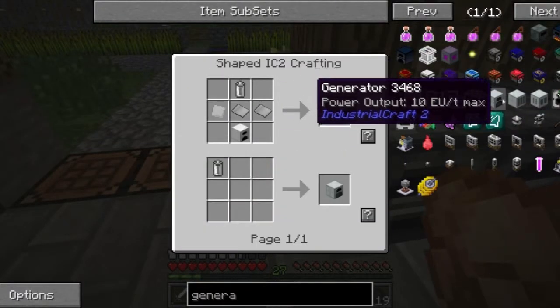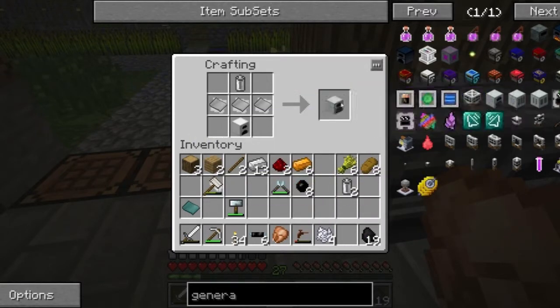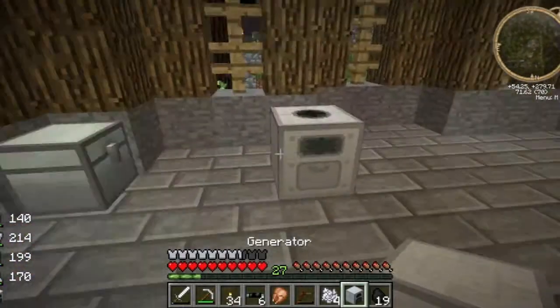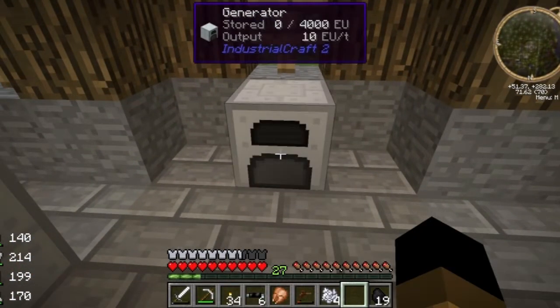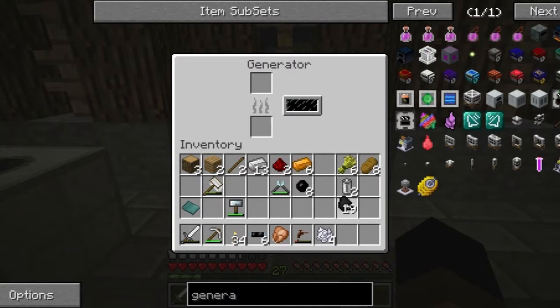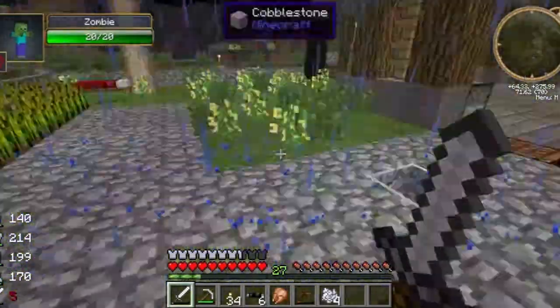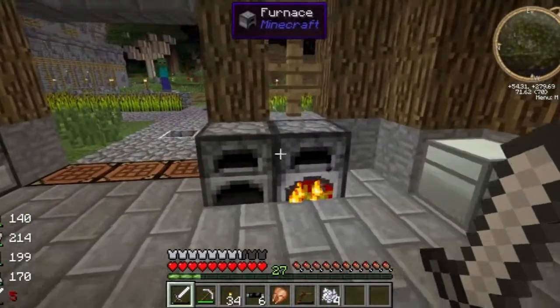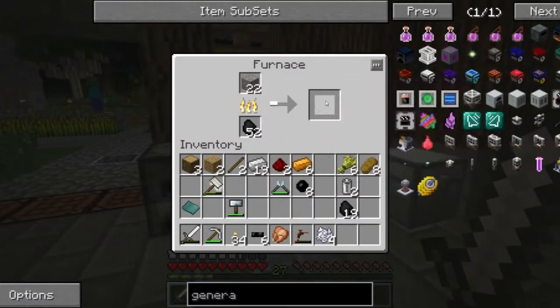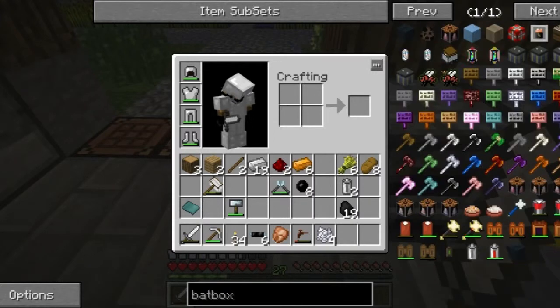Now we're on a mission for a generator. I don't know what that other recipe down below was. Give me a generator — suitable power. There we go. Plopped me down a generator, great. So we can put in this stuff and it will power. What the? Can you make it over there or no? I'd say no — he wants to but he can't. Thank God for that. He doesn't think to jump because it's not a solid block.